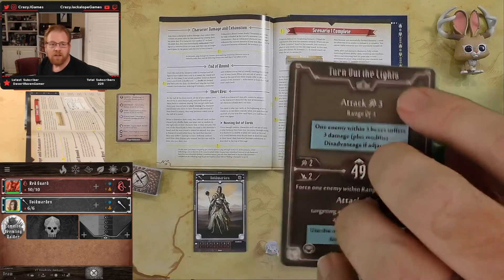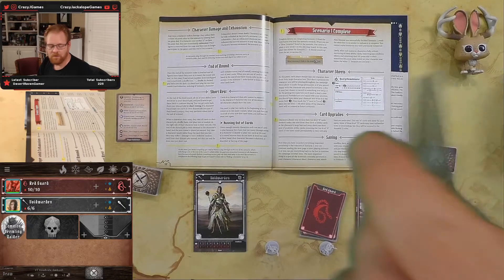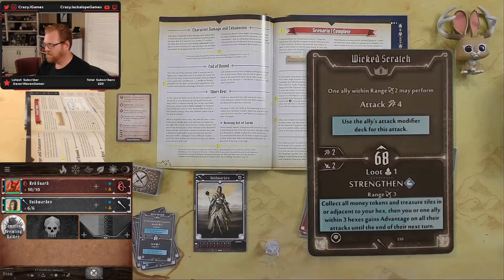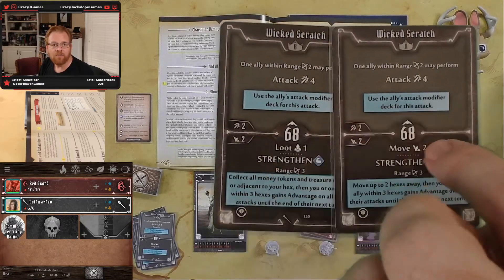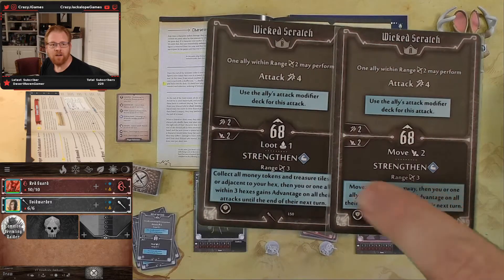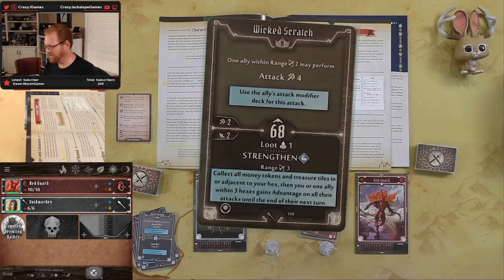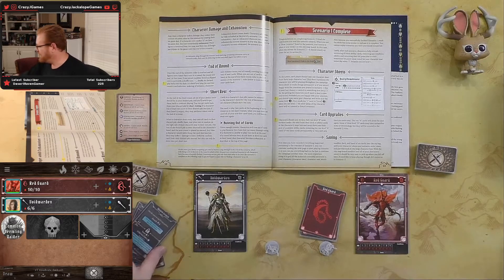Card upgrades: the cards I was playing with before were all A cards. There are now two new B cards, which are upgrades of some A cards. For example, Wicked Scratch upgrades from A to B. The top action is pretty much the same, but at the bottom I now have a loot action to get money instead of moving. I'm not sure I like that trade-off, but it's my only loot action.